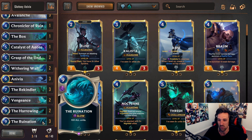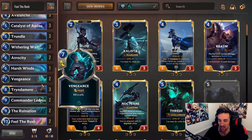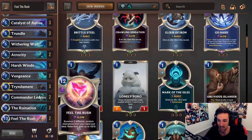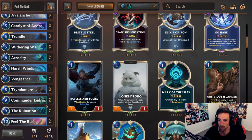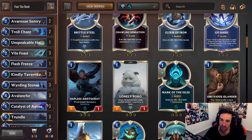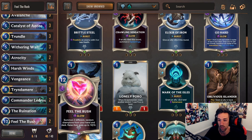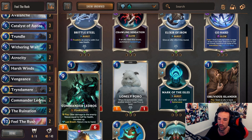Anivia with Rekindlers, Chronicler of Ruin, and Gluttony gives you multiple ways to develop pressure that are less susceptible to Deny, making it more comfortable to play with Fiora/Shen on ladder. The Feel the Rush deck would typically be a much better late-game strategy because of consistent finishers like Atrocity, Feel the Rush, and Commander Ledros. However, this deck is a bit more susceptible to Fiora/Shen because it's greedier in its utility tools. If there's no Fiora/Shen on ladder, Feel the Rush would be the better strategy.